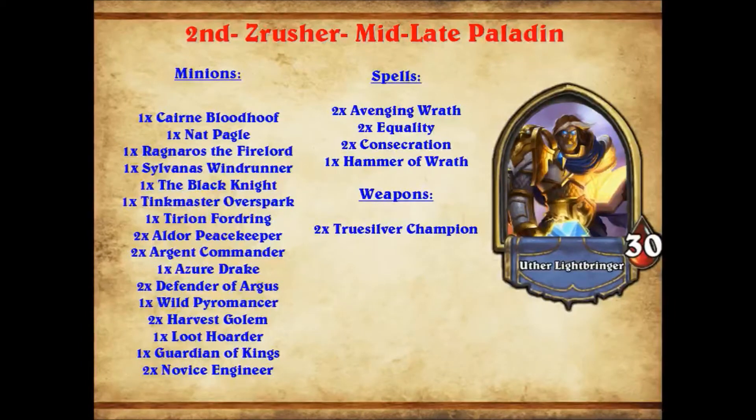Speaking of Sylvanas, it shows up in this deck as in all decks. It really does come into its own in this kind of deck because Sylvanas slows down the game and gives your opponent something to deal with, which these late game decks can often abuse. Azure Drake showing up as a one-off with spell power, Harvest Golem and Wild Pyromancer coming down early to deal with threats, Novice Engineer and Loot Hoarder providing card draw. Very interesting Paladin deck — Paladins have been coming back a bit recently.